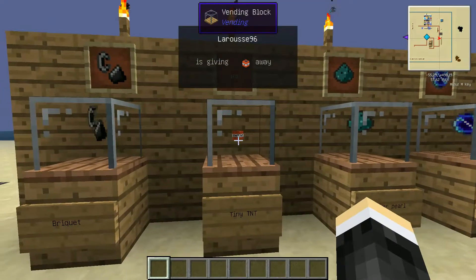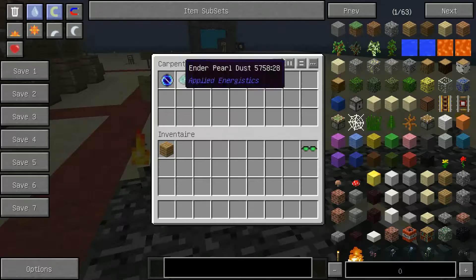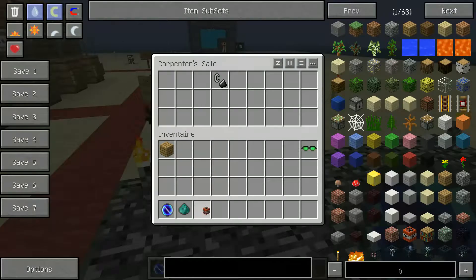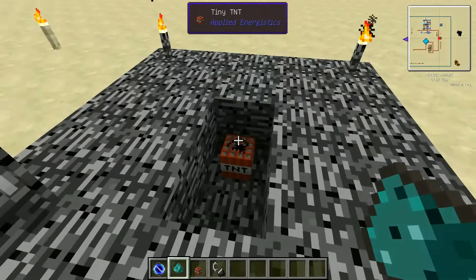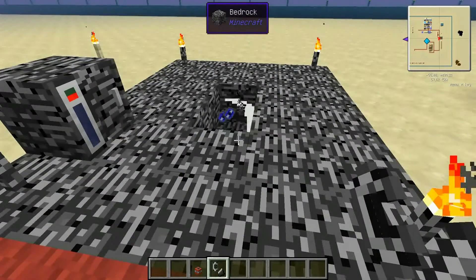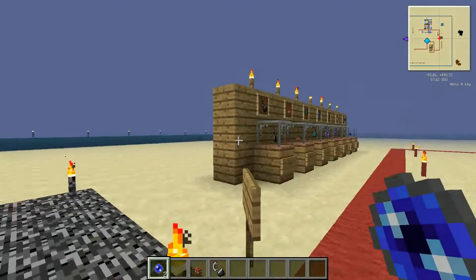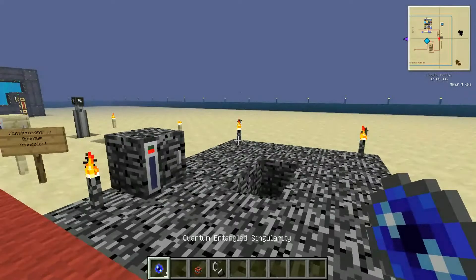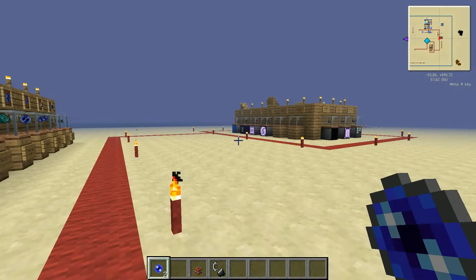To craft it, you need a Singularity, an Ender Pearl Dust (ender powder), a small TNT — you can use normal TNT but the mini TNT deals less damage — and a lighter. You place your mini TNT, throw the ender powder into it, throw your singularity into it, then light the TNT. After the explosion, you obtain the Quantum Entangled Singularities. Important: they always come in pairs — one for the emitter and one for the receiver.